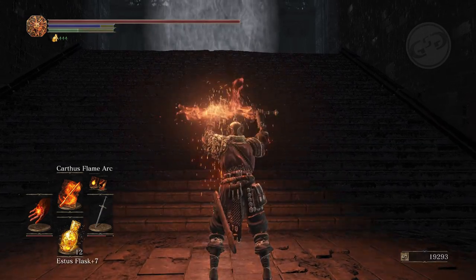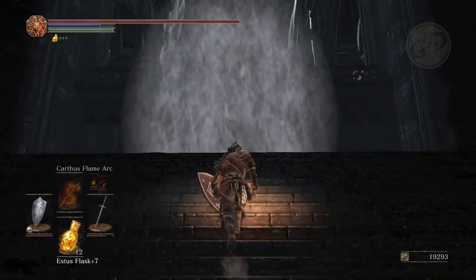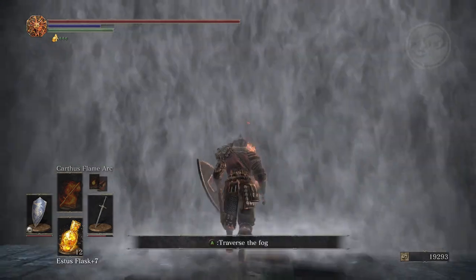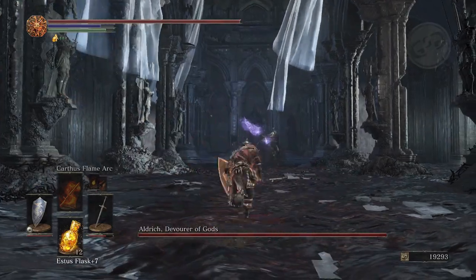As for gear prep for this fight, you want to apply fire to your weapon of choice, whether it's the Carthus Flame Arc or the Charcoal Pine Resin, and you're going to attune your most powerful pyromancies.